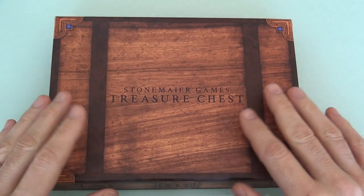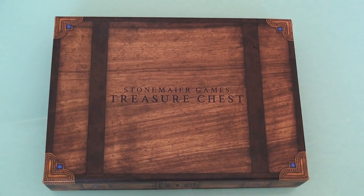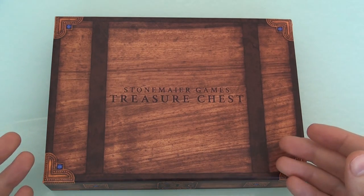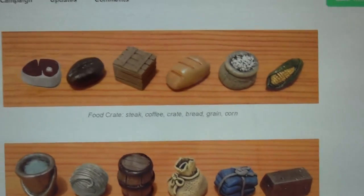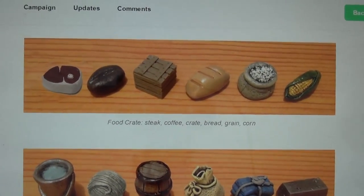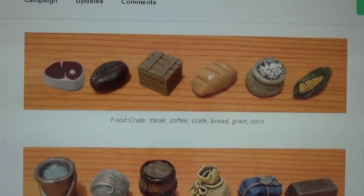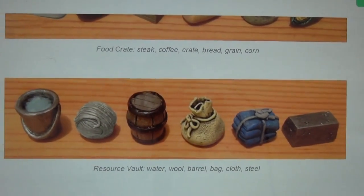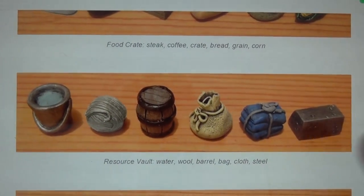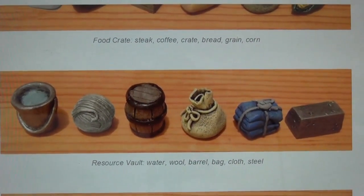This proved to be so successful — it was a Kickstarter run last year in 2014. Now a year later in 2015, they are upping the ante significantly, creating 3 new Treasure Chests to add to the base and create a whole bunch more resources. There's a link up in the top right corner of the screen if you want to go to the Kickstarter page. Here's just a quick look. The first one is the food crate — I've never seen these in person, but considering how high-quality the original is, I can only imagine these are really high-quality as well, with the crate, the bread, and all that. The second one is the resource vault, covering common game resources not in the first one — a generic barrel, steel, cloth. This really ups the ante and makes the entire system much more flexible.